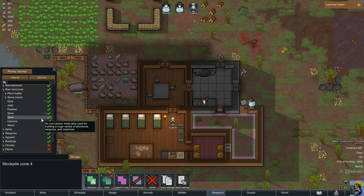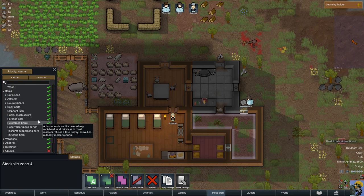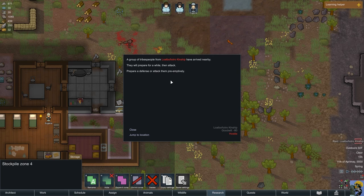We're getting raided — this isn't good, I'm not ready for this. A group of tribespeople from Lolbon Atro Kinship have arrived nearby. They will prepare for a while, then attack. Prepare a defense or attack them preemptively. So it's a snail shaman — a female penitent who's healthy and has a knife. I should really explore this area — look at this, it's got vases and marble tiles down here. How did I not know that was there?